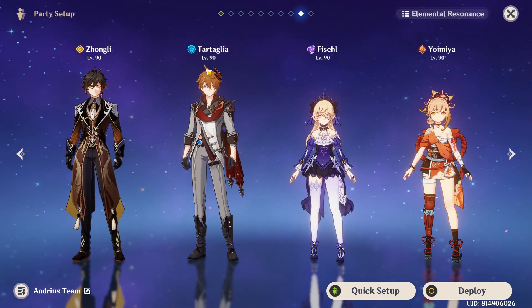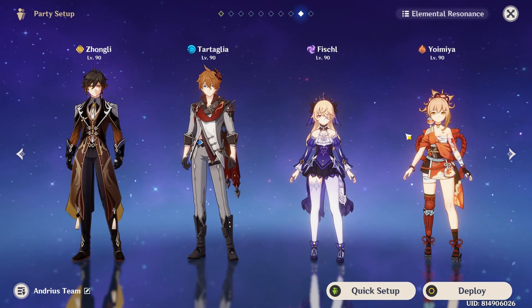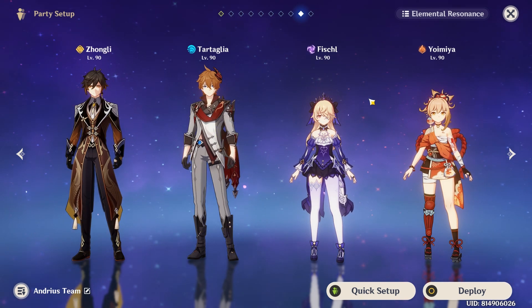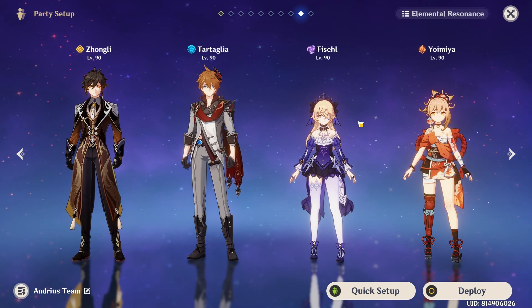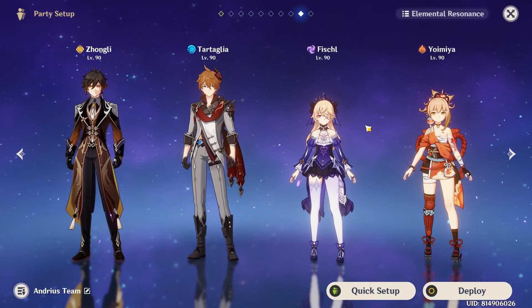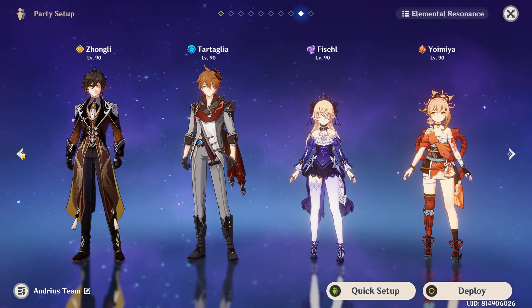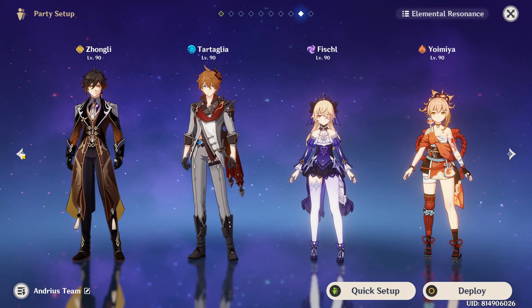Another team I use is one where Fischl is just there because she's a great shielder. Again, this is more of a support-type Fischl, although you could have it the opposite and run Fischl as DPS, but you do need a pyro applicator.